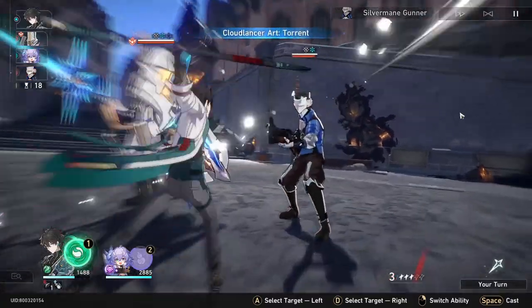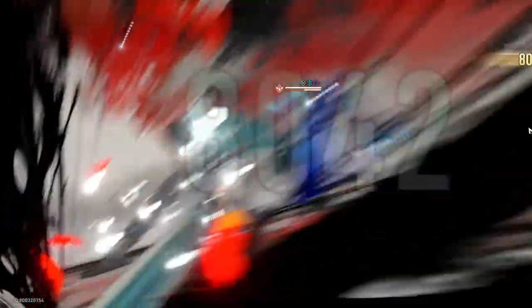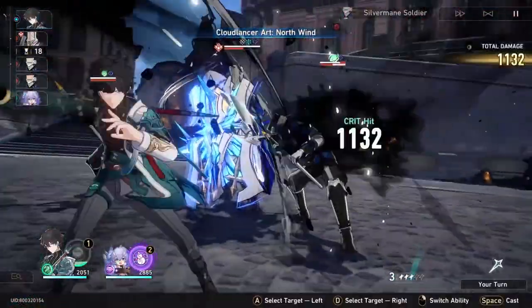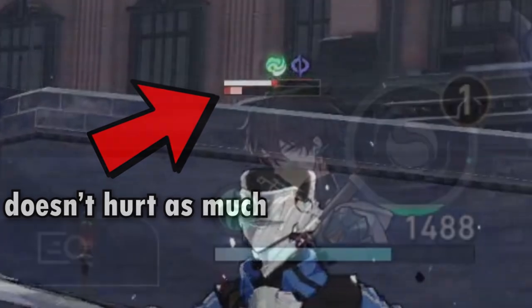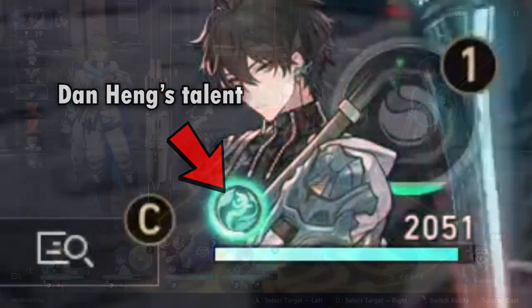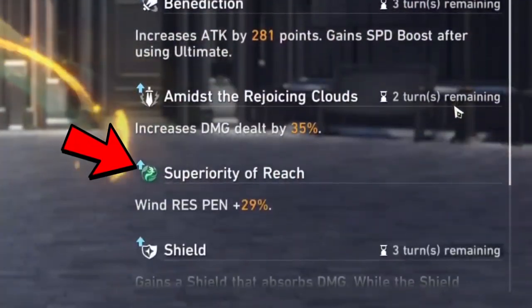His entire design is quite simple. You have a skill that does damage and applies slow for two turns. You also have an ultimate that does more damage on slow enemies. He has a basic attack with okay multipliers, but usually you wouldn't want to use his basic attack at all. He does have a special gimmick with his talent though. If Dan Heng is targeted by his allies' skill, he'll obtain a buff that gives him wind resistance penetration.